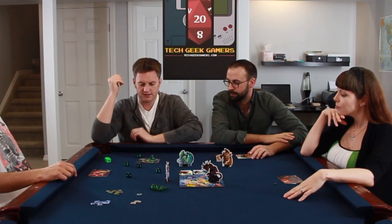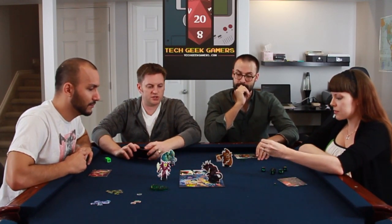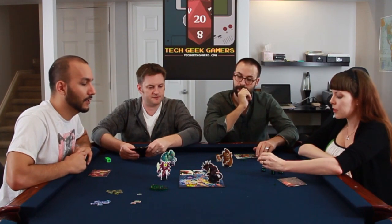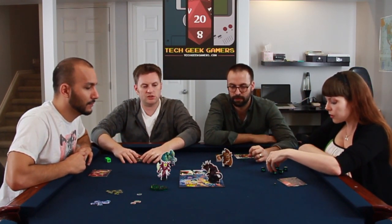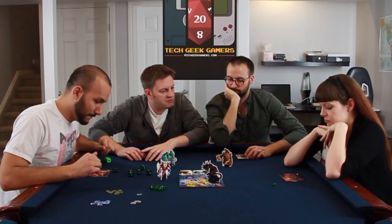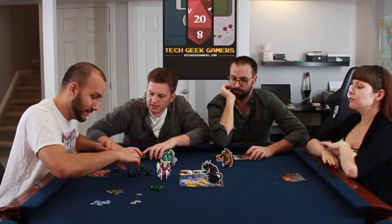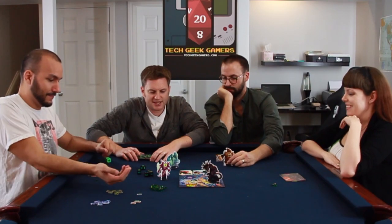The dice get passed to me. She got two for starting her turn in Tokyo. Since I'm in Tokyo, the heart is useless, so I'm gonna re-roll that. You can't heal while you're the monster in Tokyo. Our monsters tonight are the Mecha Dragon, the Cyber Bunny, the Treken, and the King.